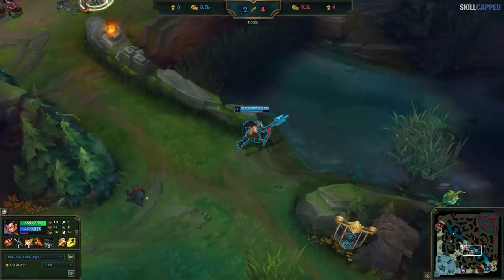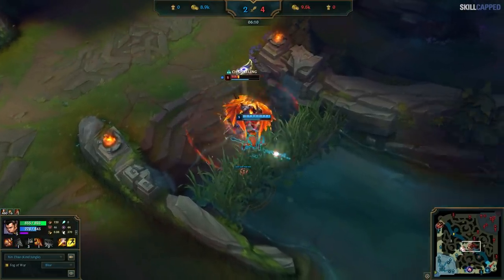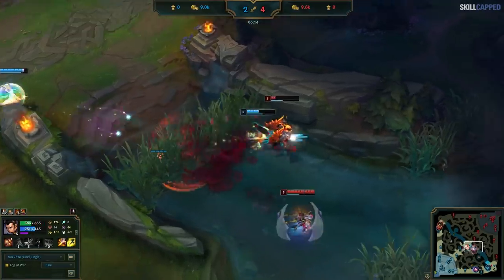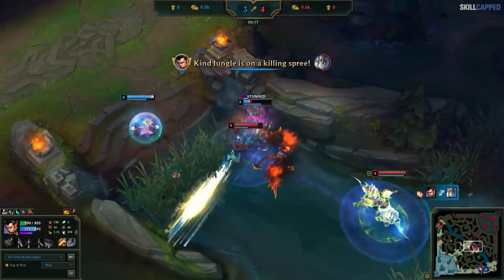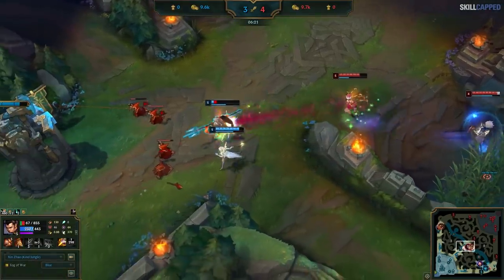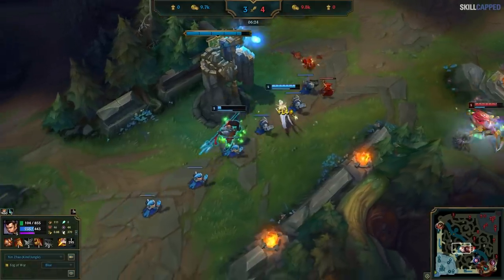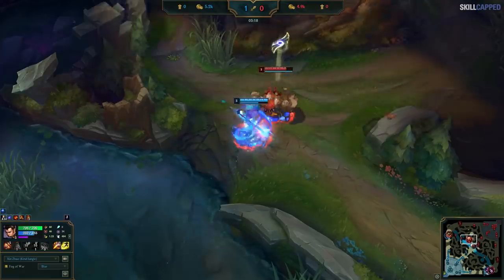Lastly, in general you want to hold your E until the enemy commits something. If you can hit them without using it, save it so you can reposition during the fight and have it for when you need it. Don't rush and blow all your cooldowns right away or you won't be able to react to what the enemy does. Because Xin only has one dash and a flash, this is extra important here.